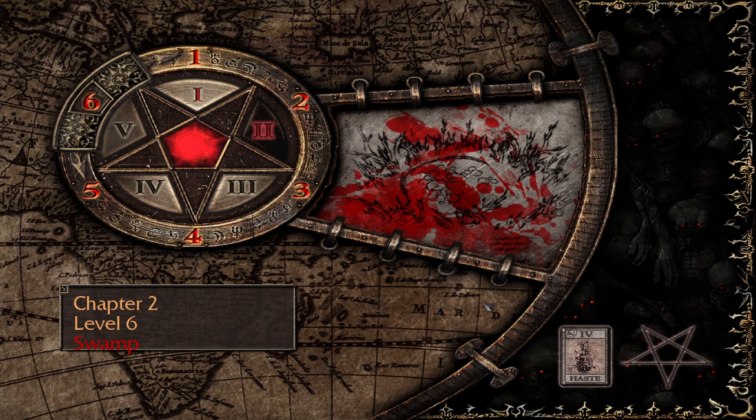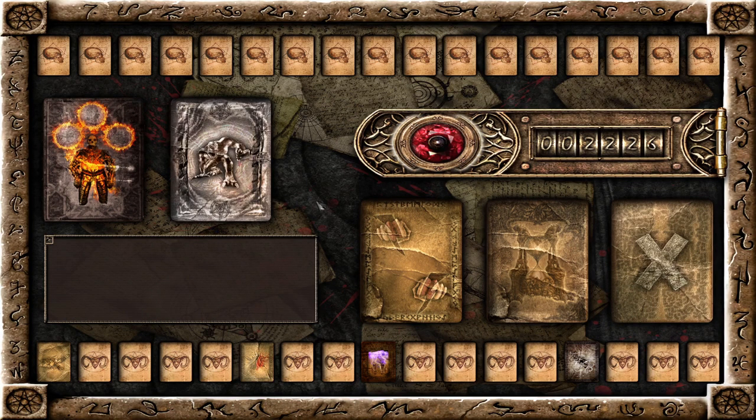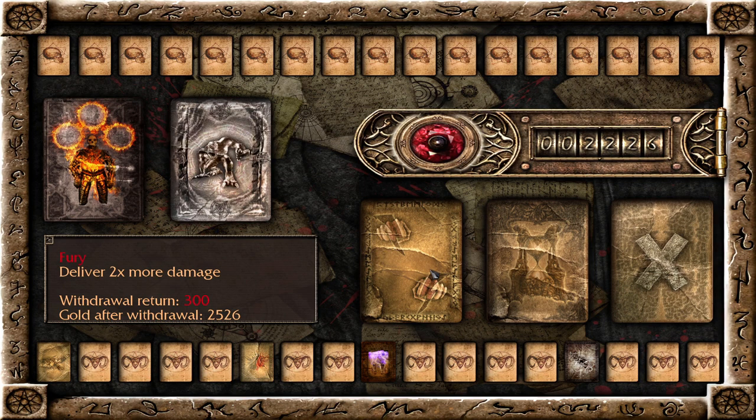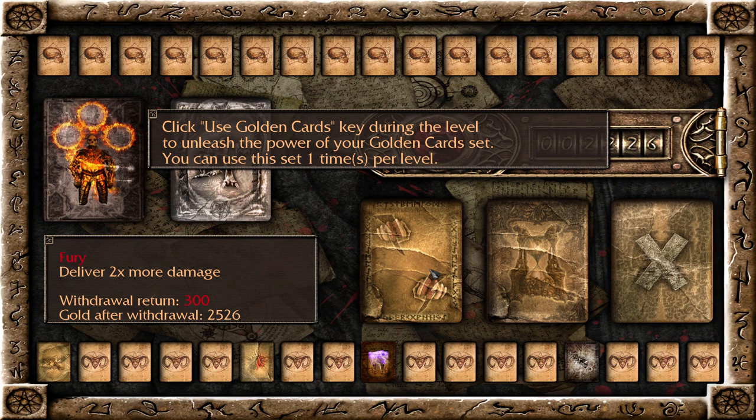This one also has two phases. The setup I have is a little bit different — I took out a card and replaced it with the time one, because there is a state where he is vulnerable for a certain amount of time, so slowing down time will give me more time to attack.